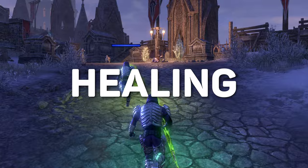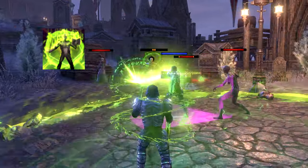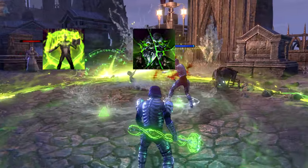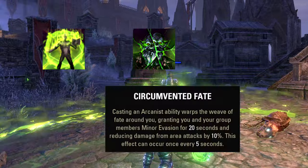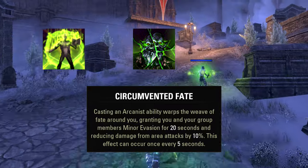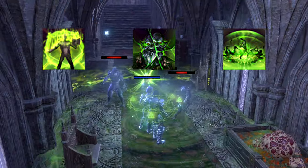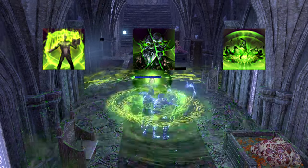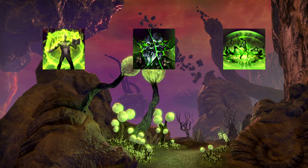Moving on to Arcanist healers, the picture is quite similar. In early game content, so long as you're placing Reconstructive Domain under the group, Colorless Pool on bosses, and keeping up Combat Prayer, your work is pretty much done. That's already a lot of juicy buffs and debuffs, plus Minor Evasion for the group from the Circumvented Fate passive. Fulminating Rune is also handy in dungeons since all three teammates can take the synergy — it hits hard, so if you drop it in trash with adds stacked tight and everyone hits the synergy, you can get several hundred thousand damage from a single cast.